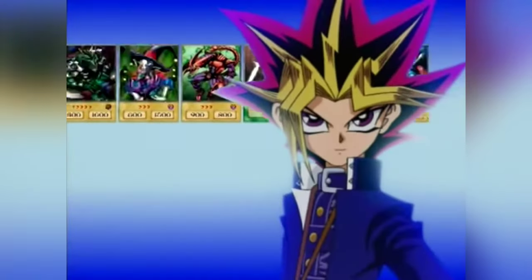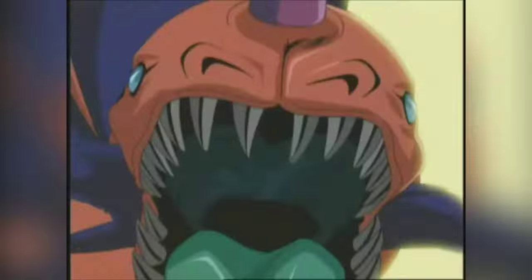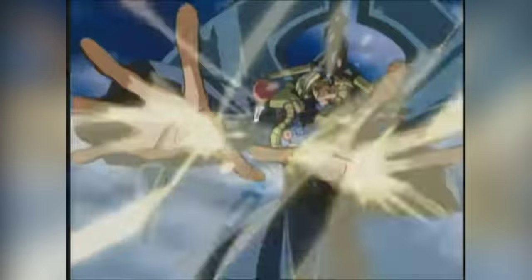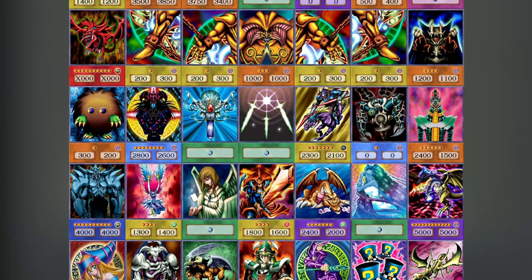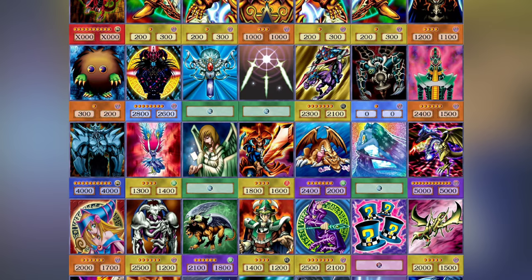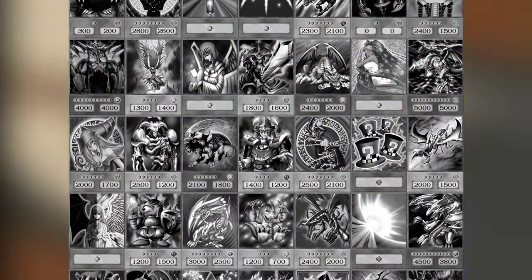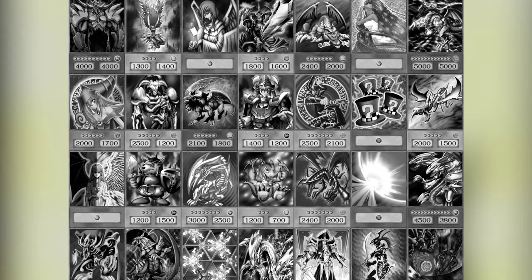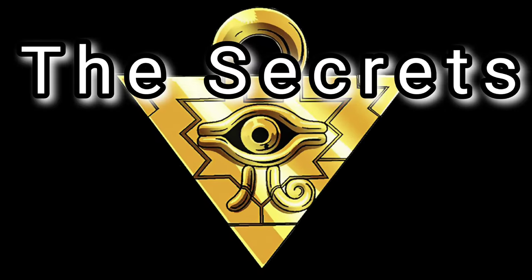With over 12,000 cards available for players to choose from, the majority of which saw their initial debut in the anime, you might be inclined to believe that every card from the anime has received a physical print. But the truth is, there are still hundreds of cards from the anime that have never transitioned to the TCG or the OCG. It's almost as though they're being kept hidden. Are these cards simply too powerful to introduce to today's metagame? Today, we're uncovering the secrets of Yu-Gi-Oh!